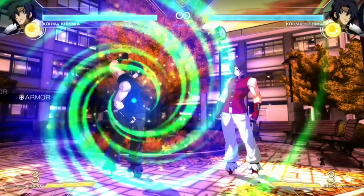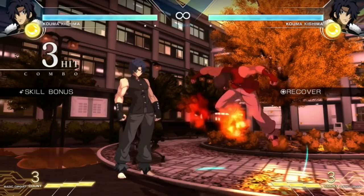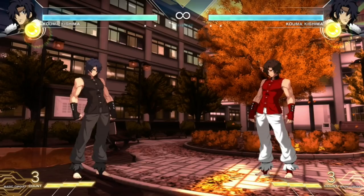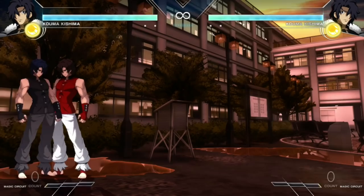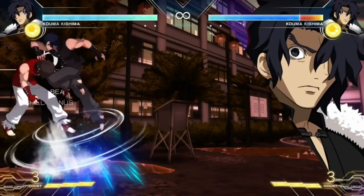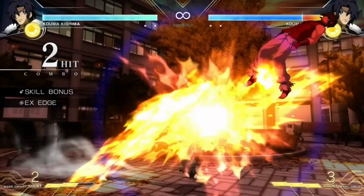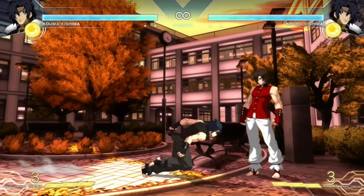His 5C is going to turn into an armored command grab when you charge it. He does have a Rekka — the last hit he can make into an overhead. He also has the armored command grab that he can utilize at any time, and he can choose where he wants to throw you. If you press the back button he will throw you to the opposite side. If you are in the corner and do that, he can pick it up for a combo. And if he wants, he can even spend super meter to do damage from it as well.